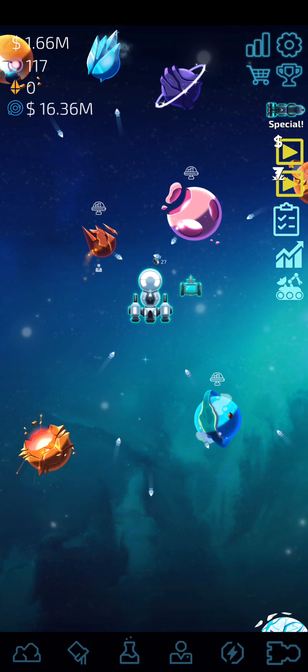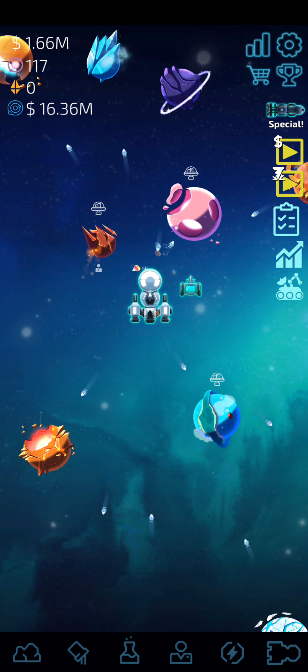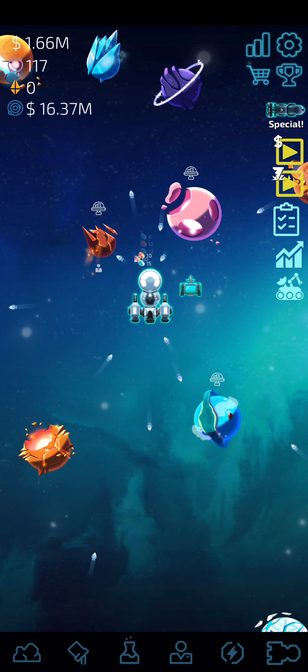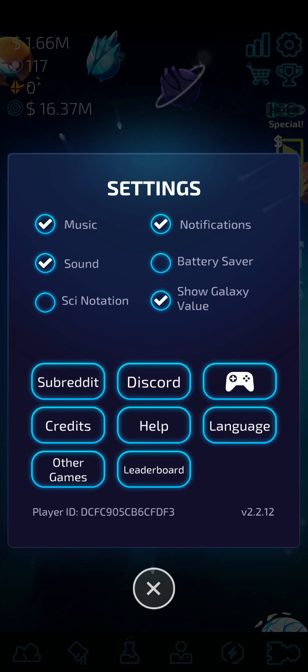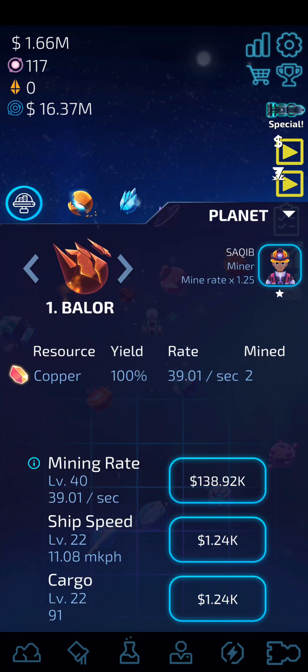Welcome back to another video on Planet Idle Planet Miner. The game is going great right now — I'm at 16 million galaxy value, which can be checked via Settings > Show Galaxy Value. I made a few upgrades to my planet so the mining rates are going good.